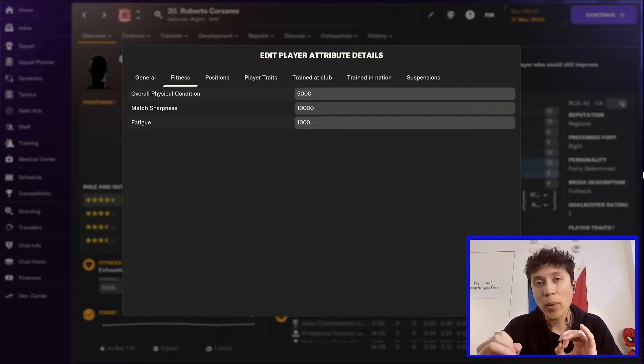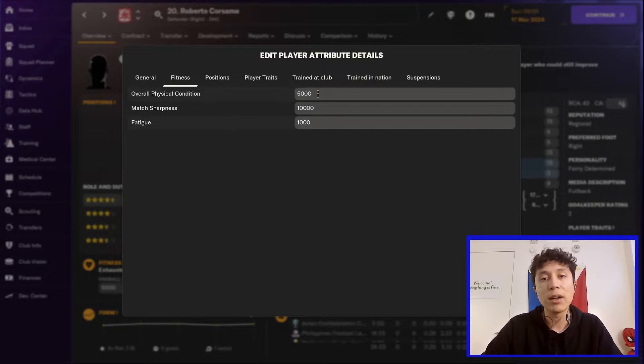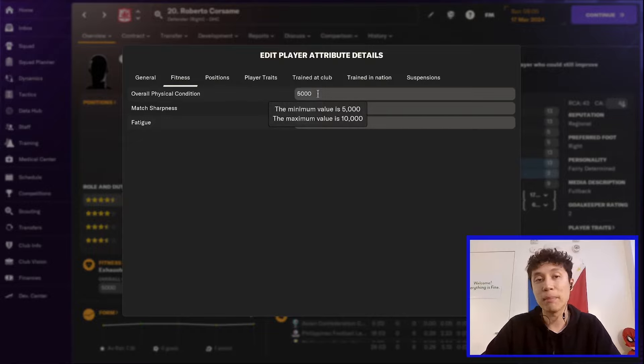The variables we are going to be looking at to determine injury risk and player condition are the fitness variables, which you can see using the in-game editor when looking at a player profile. We're going to be looking at three things. Overall physical condition, which is a number between 5,000 and 10,000, with 5,000 being the worst and 10,000 being the best.